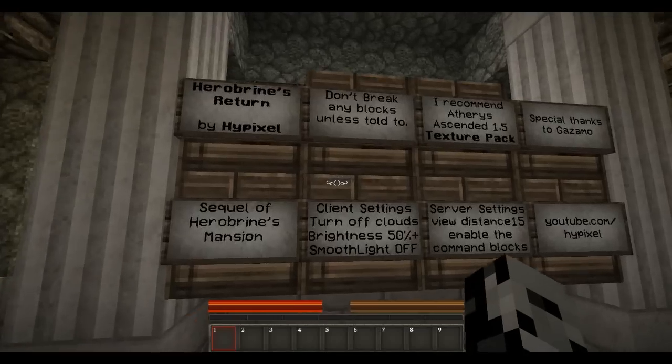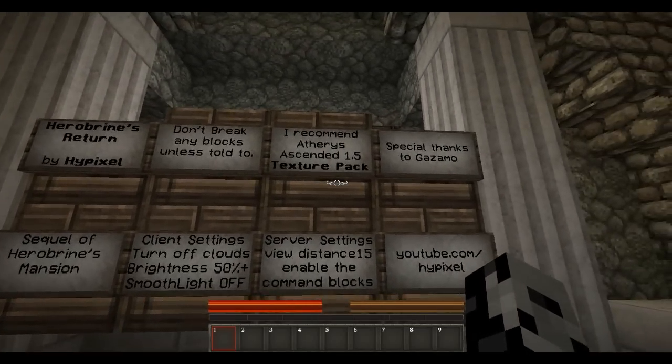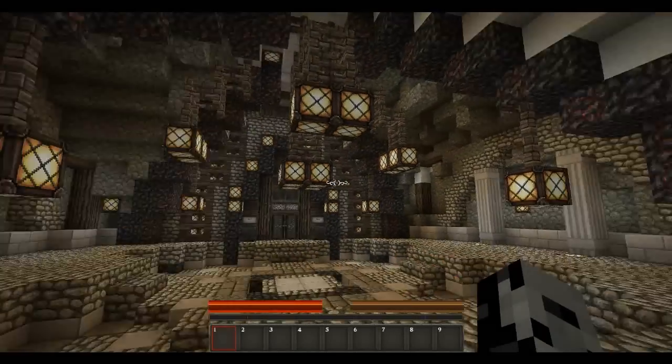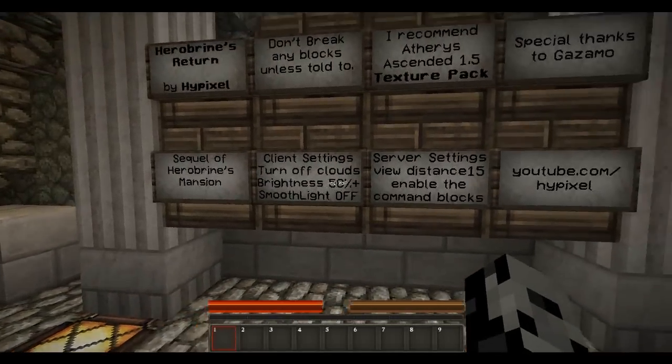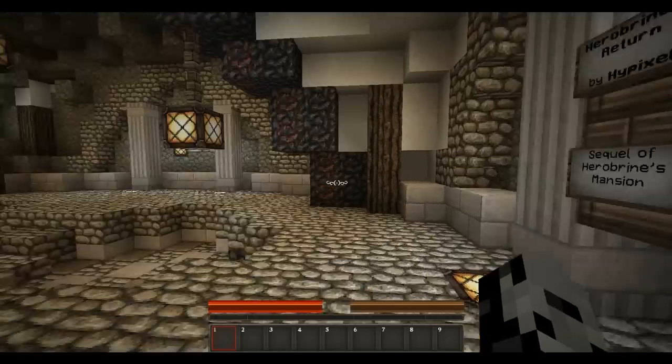Okay, Herobrine's Return by Hypixel. Don't break any blocks unless told to. Recommended texture pack is Ethry's Ascended, which I've got on. Looks pretty good. And sequel to Herobrine's Mansion. I've got all the settings and stuff set, so I think I'm good to go.